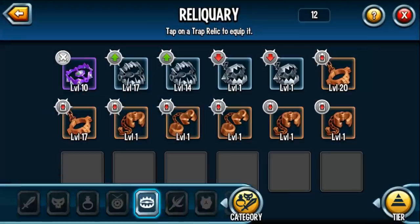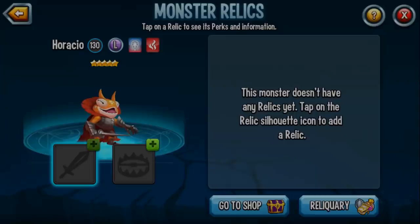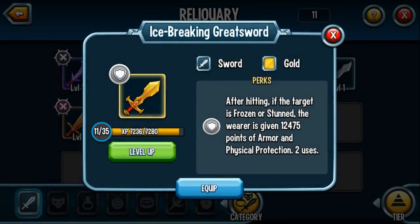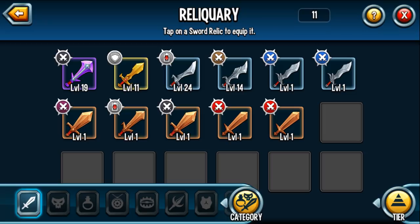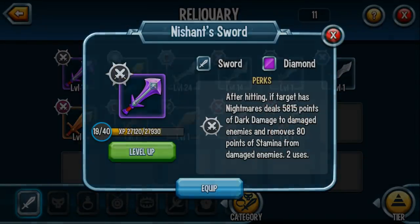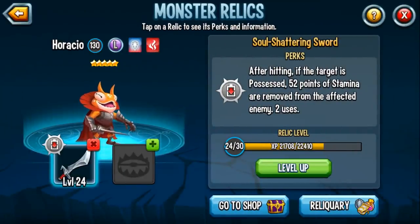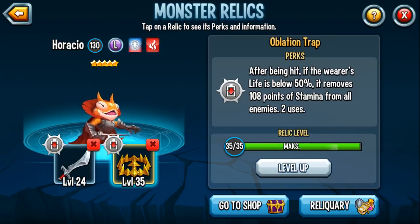Next we're going to give him relics. I definitely recommend an oblation trap, and then the sword really varies depending on your needs. For example, if an ally can apply freeze or stun, give him the ice breaking great sword. If you want to deal extra damage, give him a Jakugin sword. If you can possess the enemy monsters, you can drain extra stamina. So the sword completely depends on your team combination. I'm going to run the soul shattering sword and give him an oblation trap — it's great especially against extra turn monsters, since when you fall below 50% you're draining stamina from all enemy monsters, potentially preventing them from denying you or hitting you with something really strong.